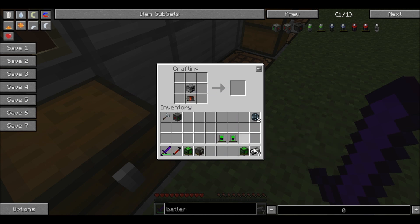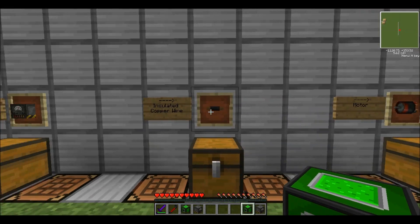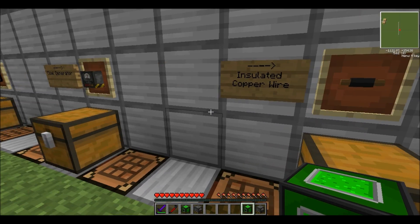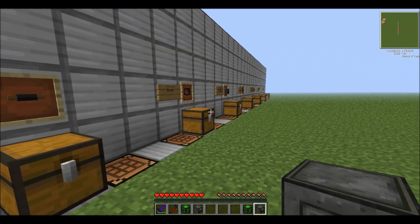Let's do this real quick. And there we go — the coal generator. Next up on the list we have insulated wire, because that's part of the motor recipe, which I'll show you next.